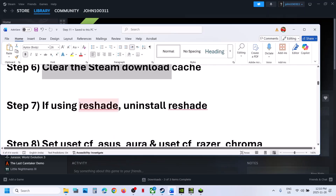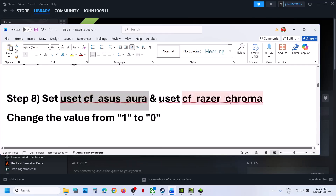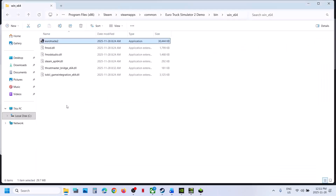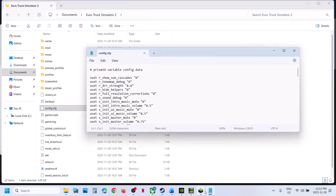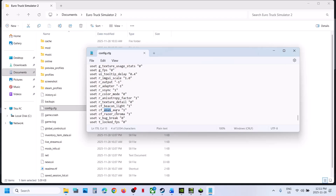The next step is: if you are using ReShade, uninstall it and check — this has worked for many players. Also, set 'uset cf aces aura' and 'uset cf razer chroma' to 0 in the config file. Go to Documents, open the game folder, open config.cfg with Notepad, find 'uset cf aces aura' and if the value is 1, change it to 0. Do the same for 'uset cf razer chroma,' then go to File and click Save.